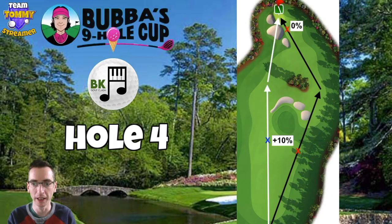Fourth hole — a par four and again on the long side, so you're going to want a power two or power three ball minimum. Two routes here depending on the wind. You can play aggressively over to the right hand side on the black line — 10%, bouncing over there with top spin, some right spin and maybe a little right curl as well. That will set you up a very straight approach to the green without any hindrance from bunkers or rough, which plays at zero percent. You've got a decent chance of an eagle here.